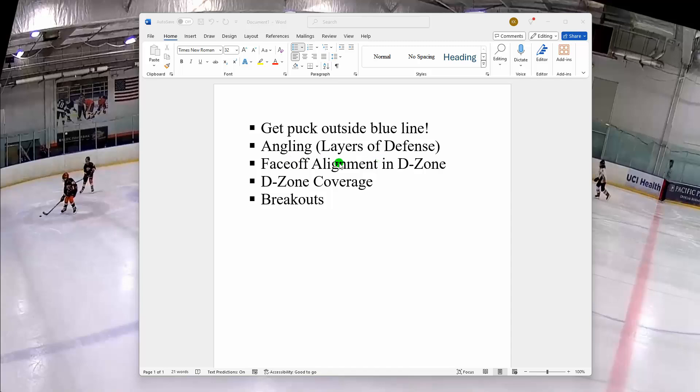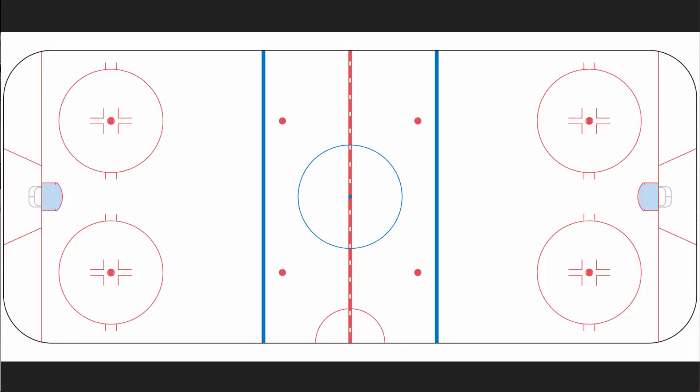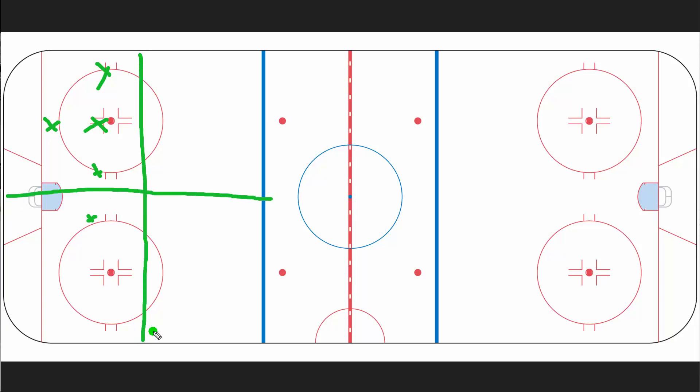Next, let's talk about the faceoff alignment in the D-zone — this will naturally lead into both of those other topics. I don't know why we have so much trouble with this, so we're going to go through each one. If we split the ice into four quadrants: when the other team wins the puck, the winger covers their area, the D sags back to cover the near zone, the other D goes to their area, the other winger goes up high, and the center helps in the middle. So — D, D, wing, wing, and the center helps mainly with the D.